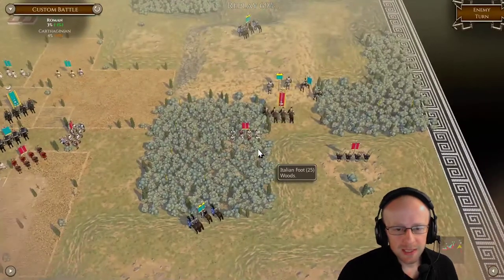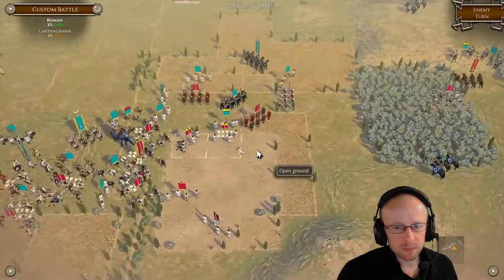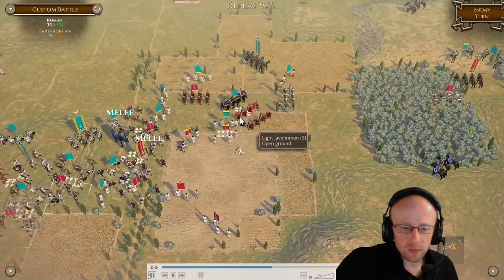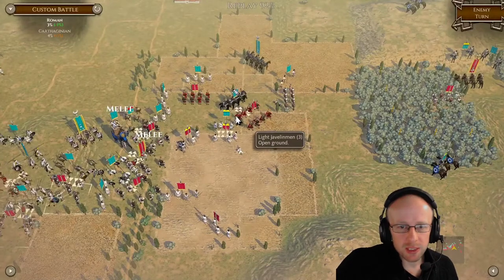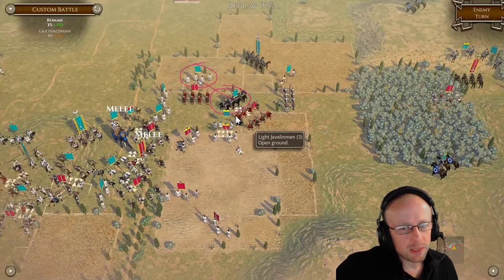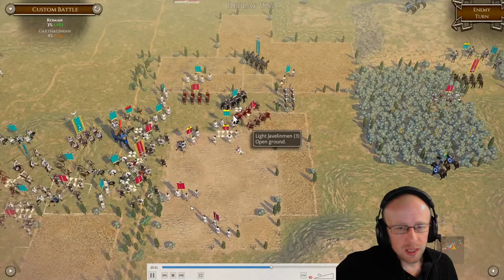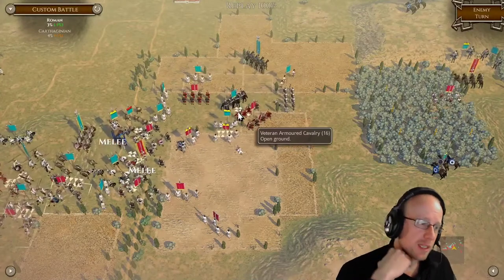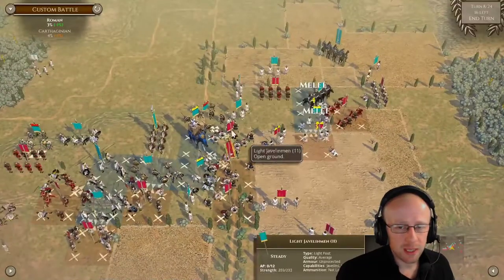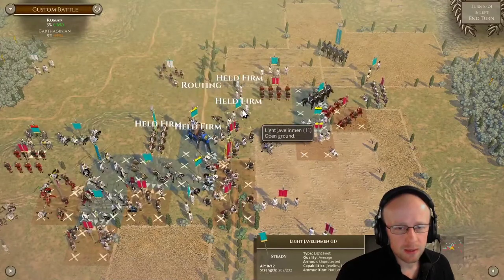There goes his cavalry. It's going to get interesting. There he goes — he blocks his own unit there. I'm going to pause this — he charged in there, and I don't know if it was on purpose, but the unit here blocks him from pushing back, meaning that unit is stuck in combat for better or worse. Disrupting the elephant with a Hastati-Principes with the general in — fantastic. Disruption is really starting to hit on his right side — now the Romans mean business.